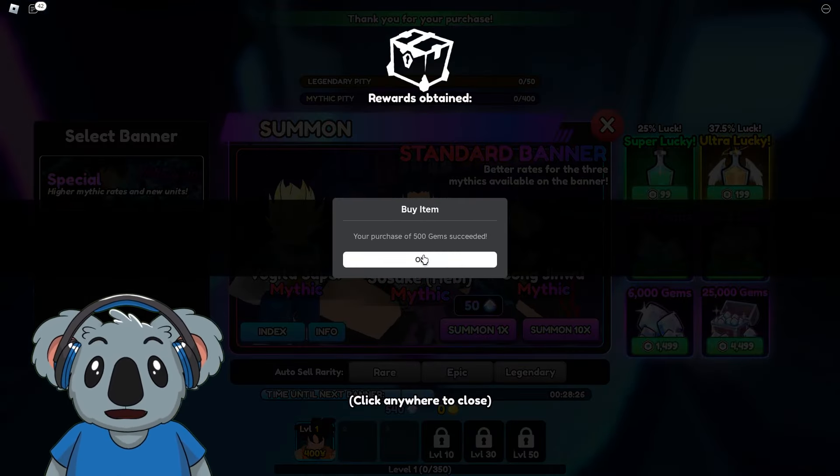Let's check out our units — this one is pretty good. In the teams tab we can make a lot of teams, so let's equip him. We can equip up to three units, which makes a lot of sense. Let's go summon a little bit more since we got 340 gems — we got Goku again, pretty decent.